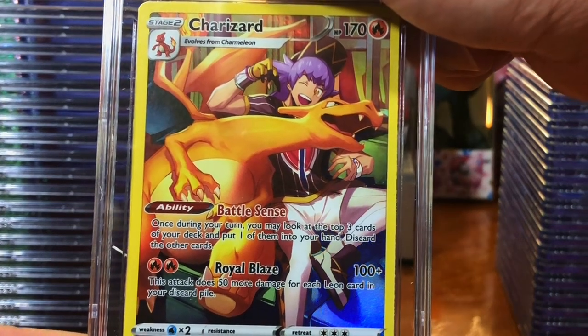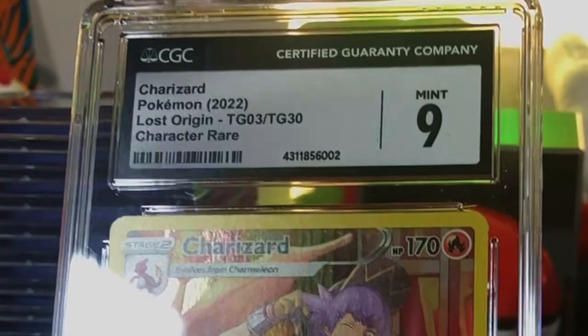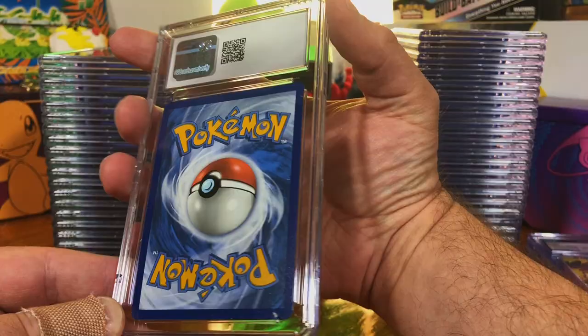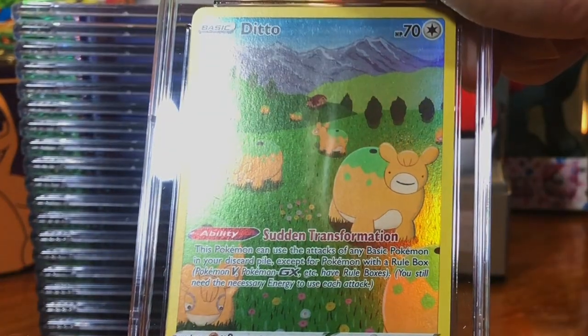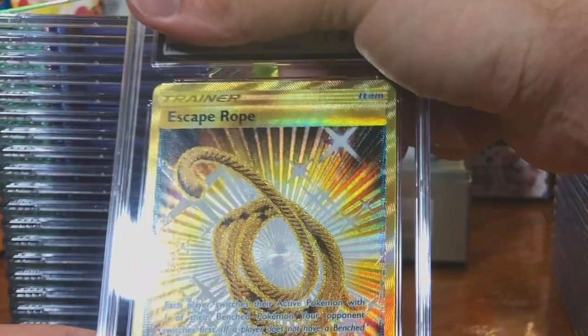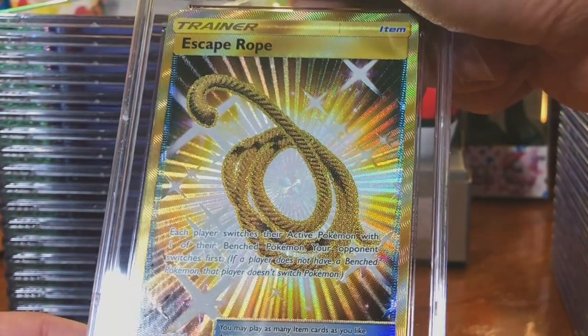The Charizard Trainer Gallery card, I believe from Lost Origin — we'll take it. Mint Nine Charizard Trainer Gallery card, don't see any whitening really. Ditto Galarian Gallery card, Crown Zenith. The Escape Rope gold card from Burning Shadows.